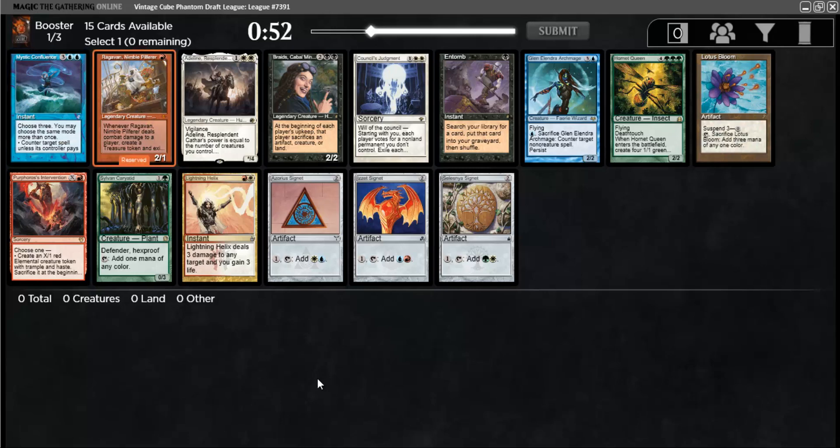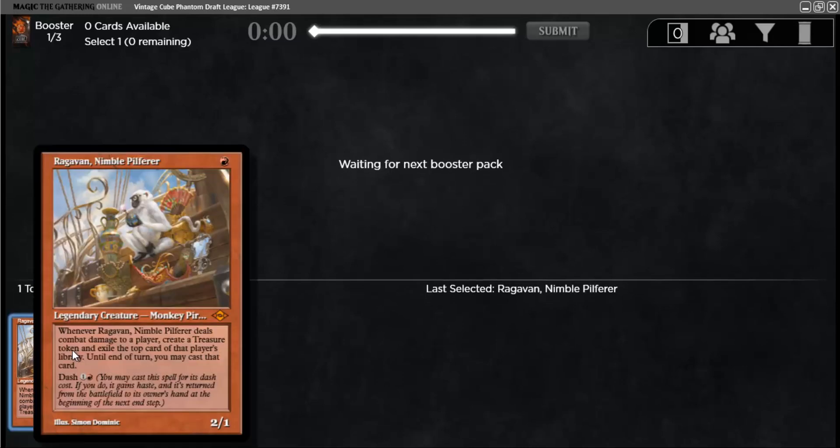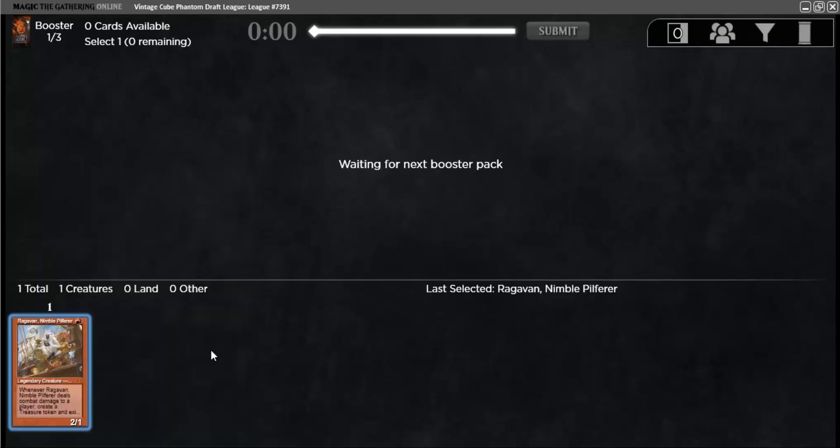I'm gonna take Ragavan here. The other option is Entomb, but Ragavan keeps me more open. It could be mono-red, it could be blue-red — almost anything flavor-wise. You could be a sort of aggressive prowess deck. We just have this as a value card, but it's such an amazing turn one play. Entomb is the best card in the reanimator strategy, but it's a much more narrow card.